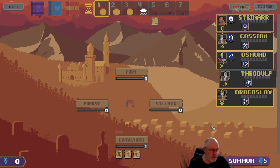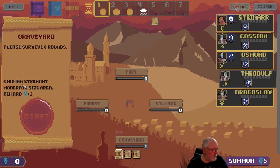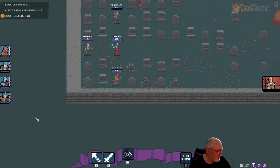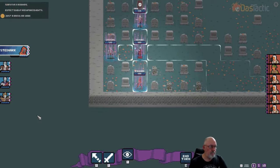So we'll go in — I can't bring the fourth one in. Let's do the survive eight rounds mission. This is six human strength, a moderate size area with a reward of another two essence. So you survive eight rounds — again randomly positioned. We do actually have good protection in where we are. Let's have a look and see what's around.